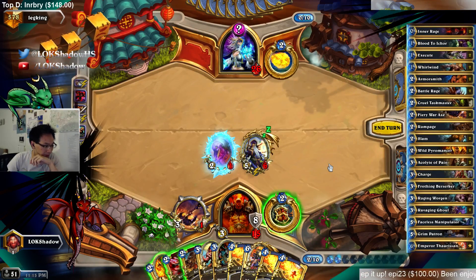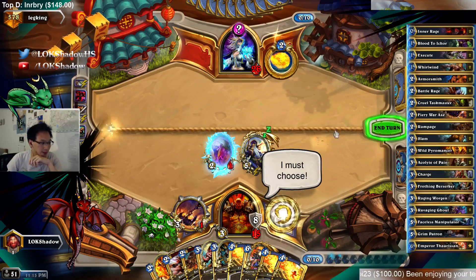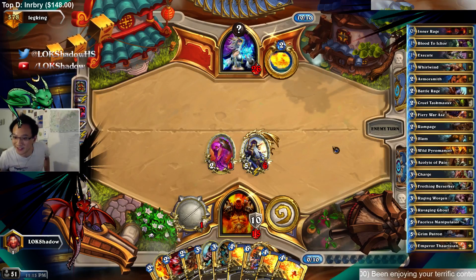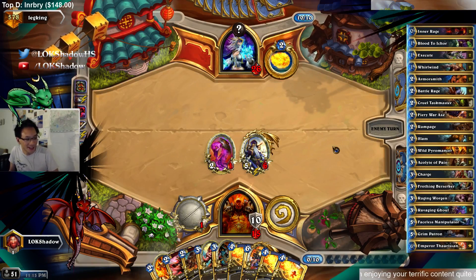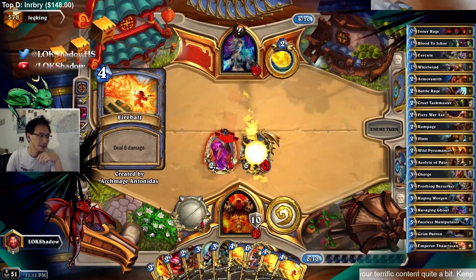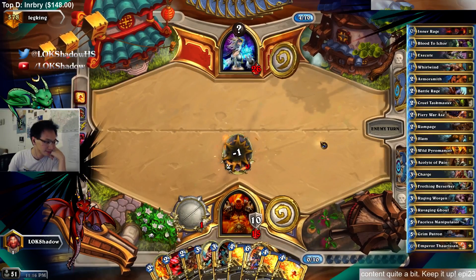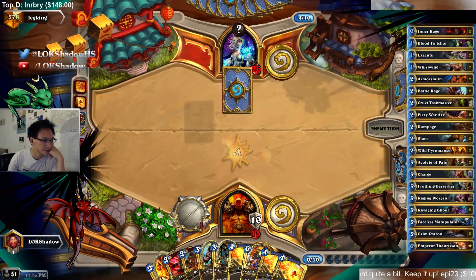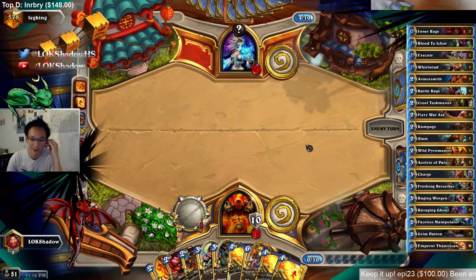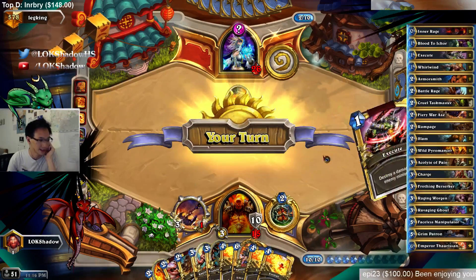It's probably okay though. Do I need to armor up? Yeah, I can armor up. Freeze Warrior — new meta. You guys saw it here first, everyone tech in Antonidas. Fireball Warrior. And he's drawing more cards — that's good, so he just gets to fatigue faster.